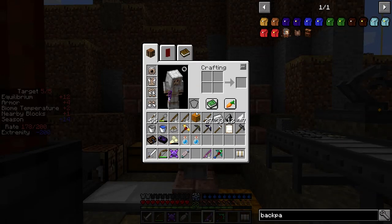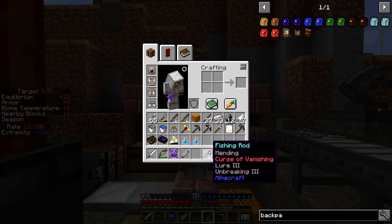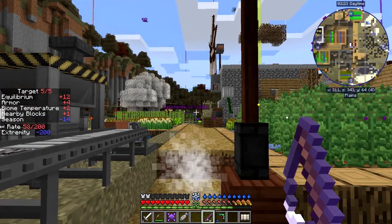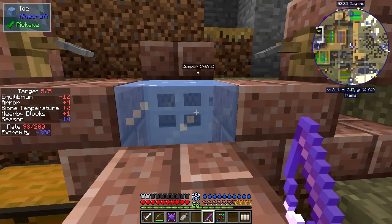This fishing rod is quite impressive - I fished it up. It's got Mending on it, Curse of Vanishing so if I die it might despawn, and Lure 3 which means I'm going to catch fish more frequently. The water freezes from time to time so I have to watch it. I'll have a quick demo - the water's frozen, so I break it with a pickaxe.